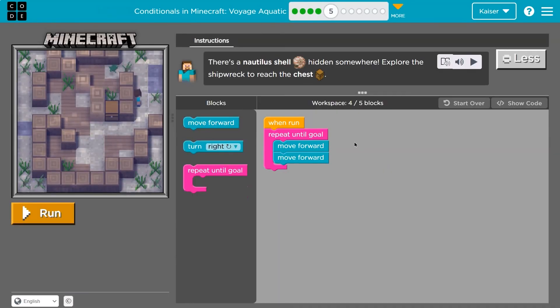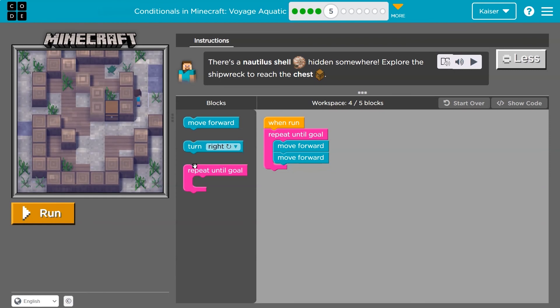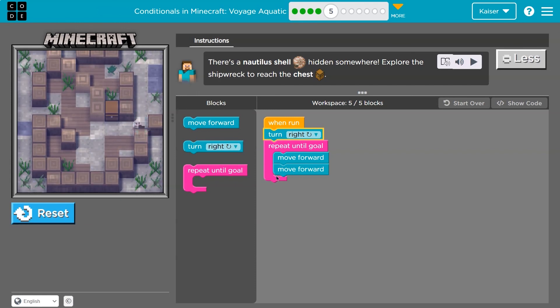There's a shell hidden somewhere. Explore the shipwreck to reach the chest. I see a chest. We got two things here — repeat-until-goal. Now let's see what happens. I think I'm going to need to turn, but where? It says we only need one more block. If I put a turn right above my repeat loop, I'll turn right once and then keep moving forward. Notice I'm still moving because I'm not at my goal — I haven't gotten to the chest, so the computer just keeps running.